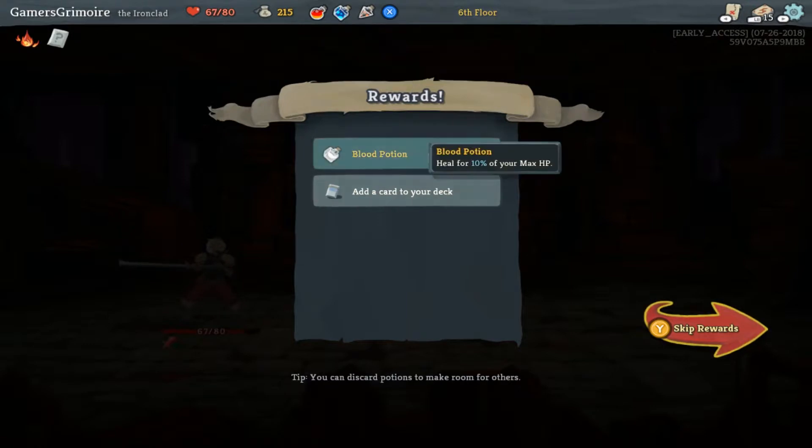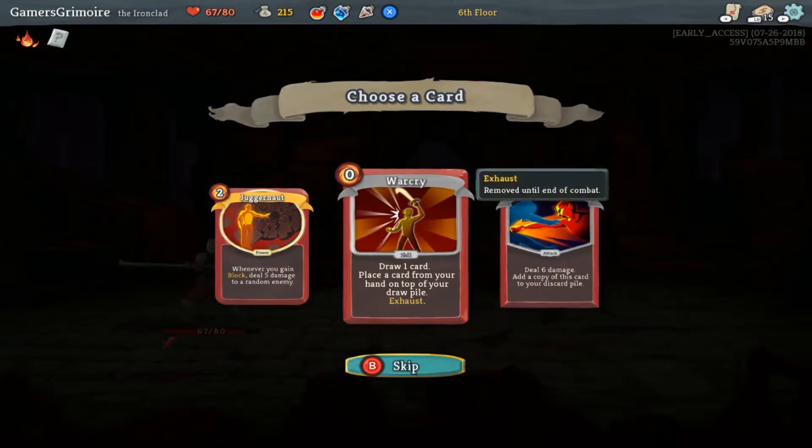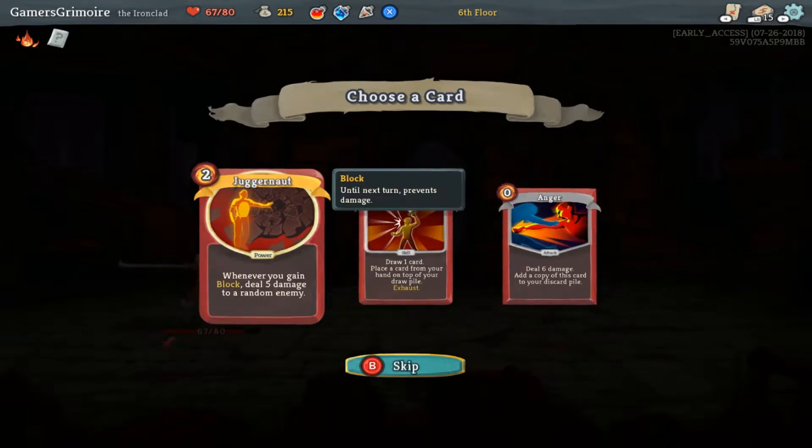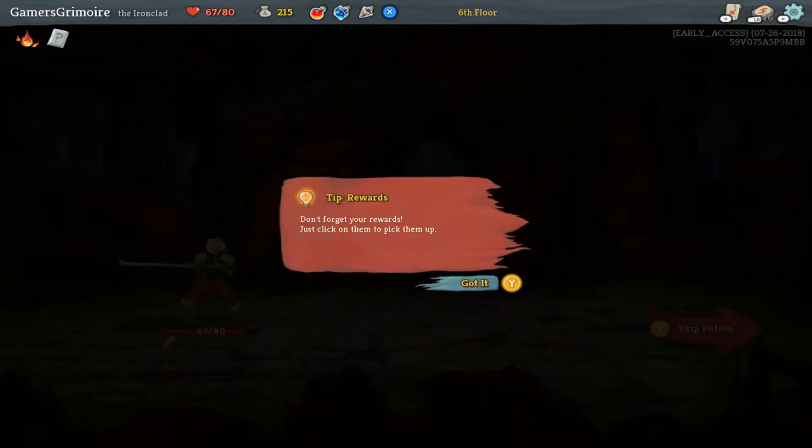So, you only have a certain amount of slots — you have three slots. We want to grab another copy... oh, this is a power: whenever you gain block, deal damage. Oh yes, that seems really good! Skip potion — oh man, that one's really useful.